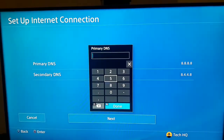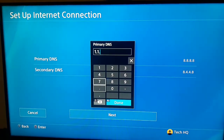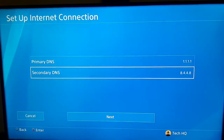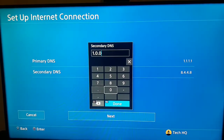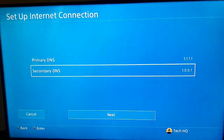You can also change it to Cloudflare DNS: use 1.1.1.1 as the primary and 1.0.0.1 as the secondary. Use one of these DNS servers.